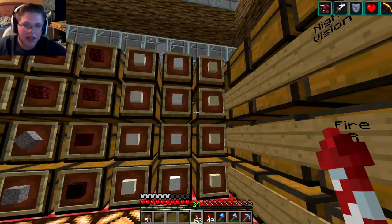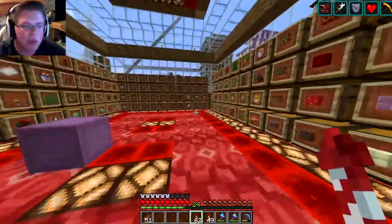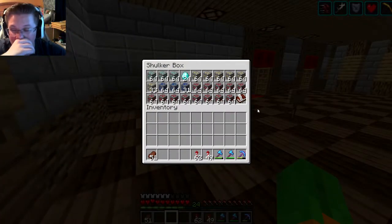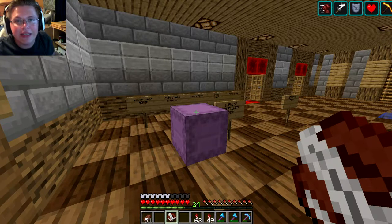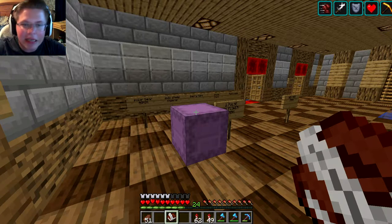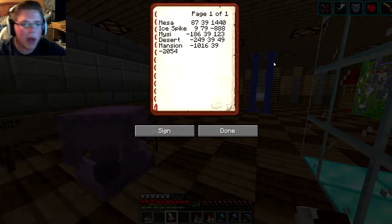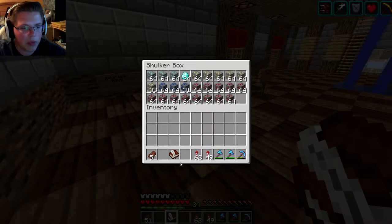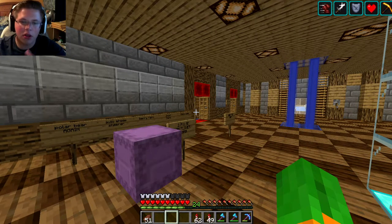I went ahead and got more sand because the bamboo farm used a lot of that, got a lot of quartz and glowstone before the nether resets. In between episodes I did quite a bit of mining — I got three stacks of diamond ore and a bunch of other stuff. The nether is completely different, so I went ahead and already deleted my old nether. I wrote down all the coordinates to all the biomes we need so we can translate those into our new world.